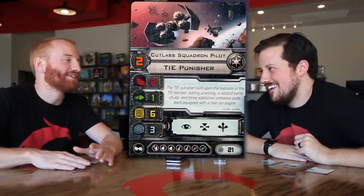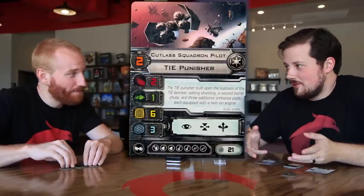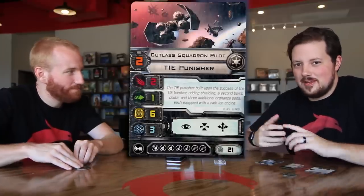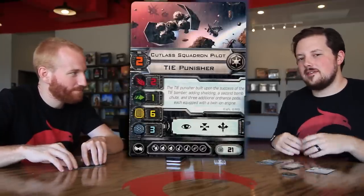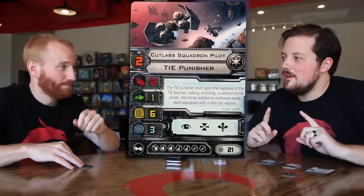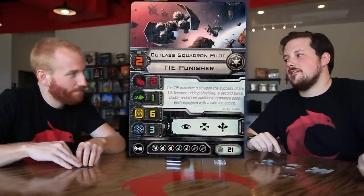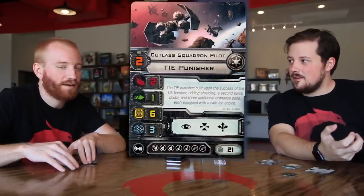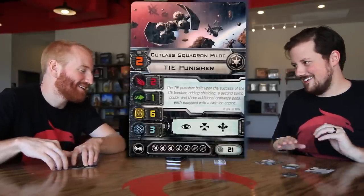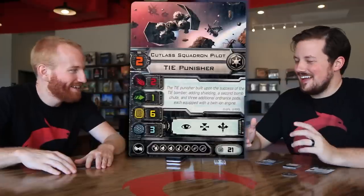Let me pitch something to you. Extra Munitions is an upgrade we saw in one of the other packs, and I believe it comes in this pack too — basically all your missiles, bombs, and torpedoes get a token and you can spend the token instead of discarding them, so you get two uses. This ship is rolling two attack dice — not so fancy. But a lot of times dropping the bombs is an action, and then the missiles is an attack. I don't think you need to go to the nines on this — you can make them expensive and he just explodes.